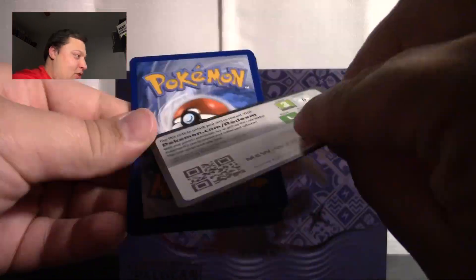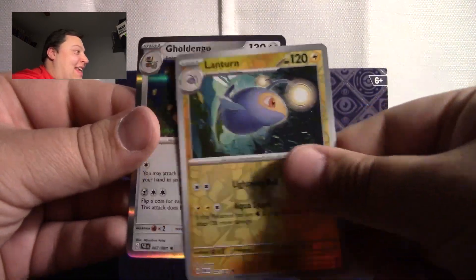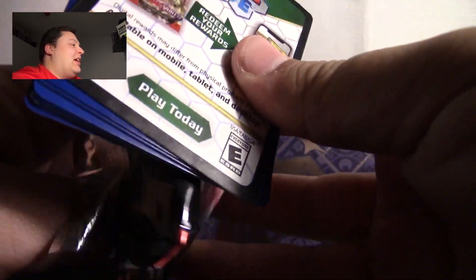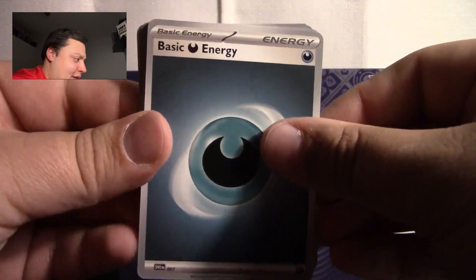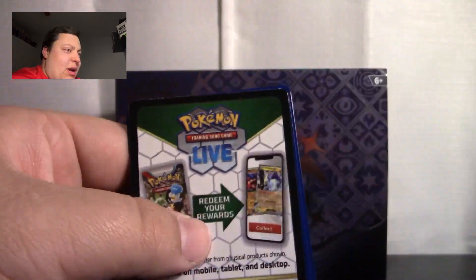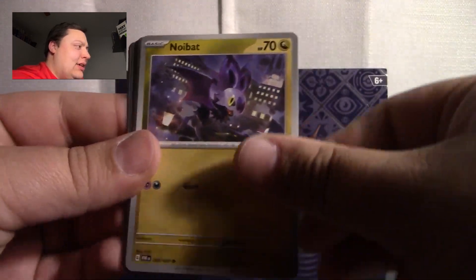Because I got distracted with a bunch of shinies, Temporal Forces is going to be next week. We're just going to open one Elite Trainer box and three extra cards. And then a couple weeks later we're going to open the Twilight Masquerade. So far we got two shinies and we need to get a couple more. If I could specifically get the one with Charizard — because everyone loves a rare Charizard in any set — we'll definitely go after that. But I'll happily take any other shiny or rare art.